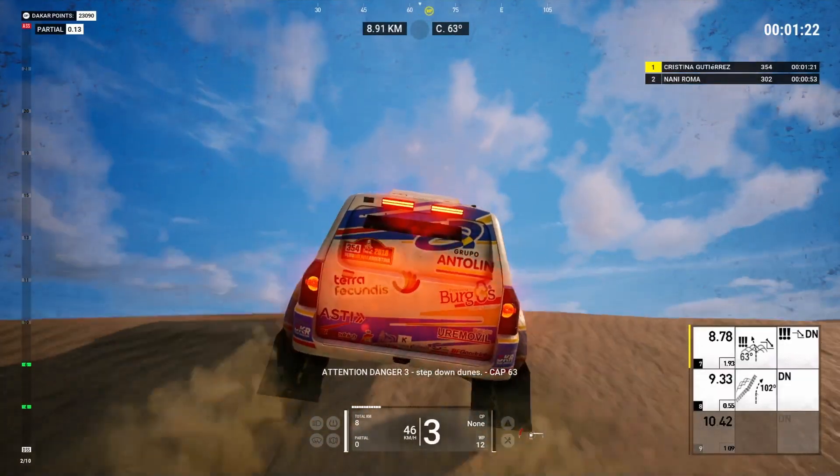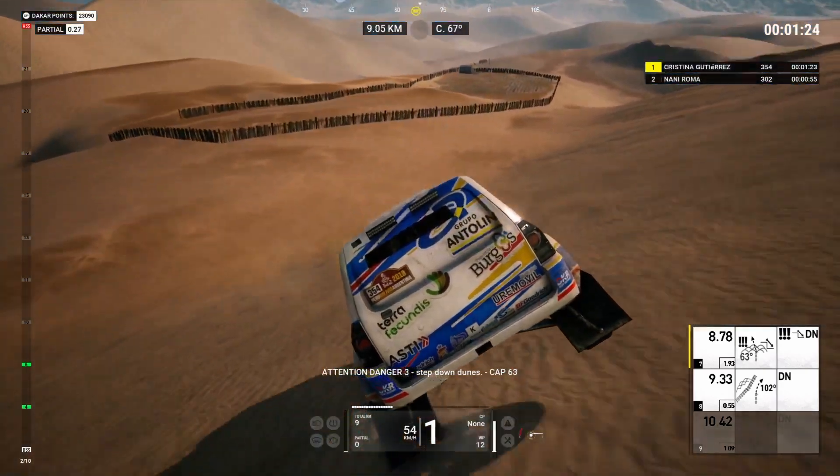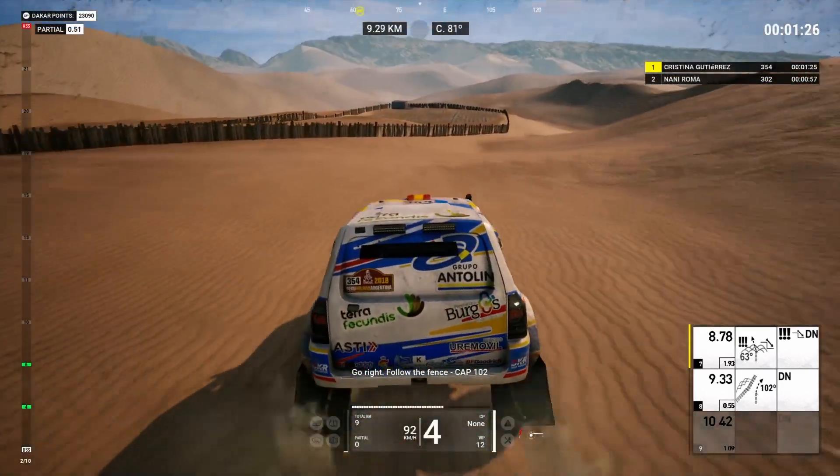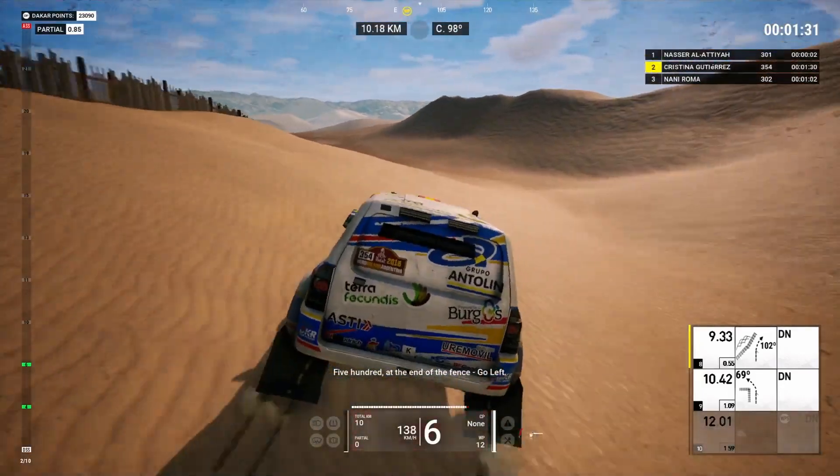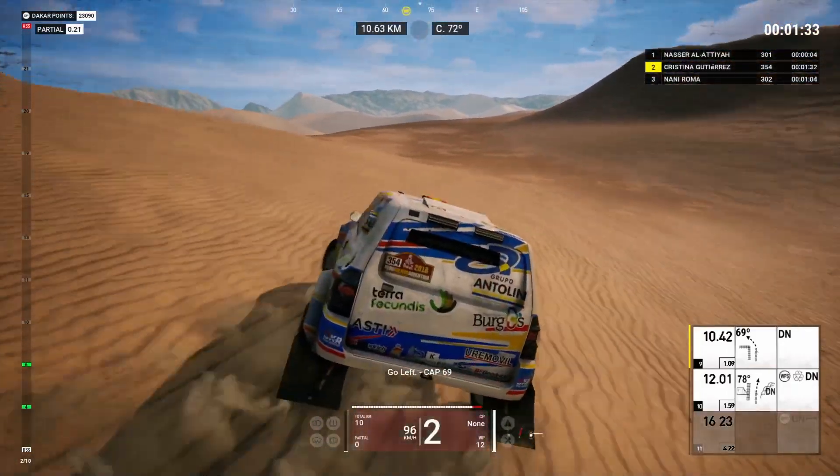Attention. Danger 3. Step down dunes. Cap 63. Go right. Follow the fence. Cap 102. 2K. 500. At the end of the fence. Go left. Go left. Cap 69.